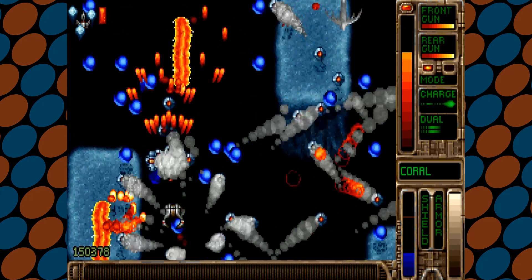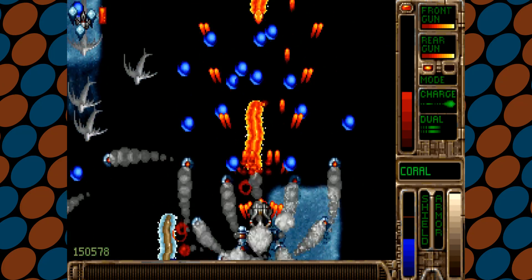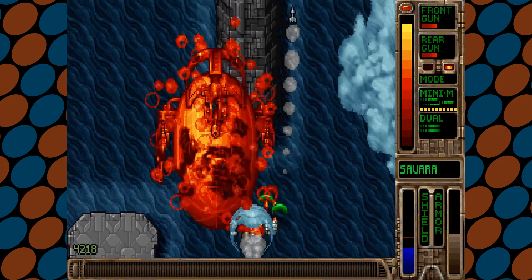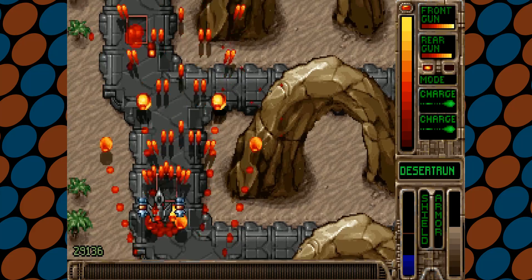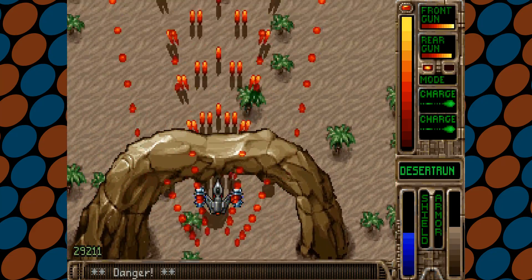Developed by Eclipse Software and published by Epic Mega Games, Tyrian was released for PC in June 1995. It was originally released as shareware, consisting of only one episode. Version 1.1 was the first published version, consisting of three episodes and a ship editor. Version 2.0 added episode 4 and new game modes, and version 2.1 added in a Christmas mode.